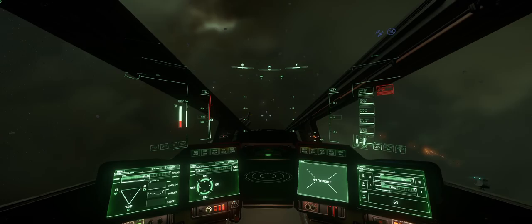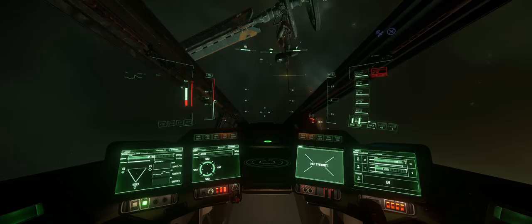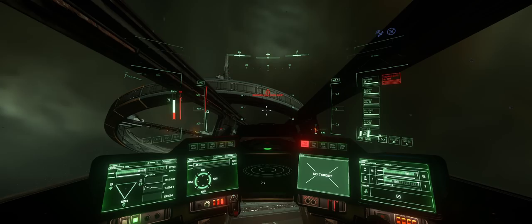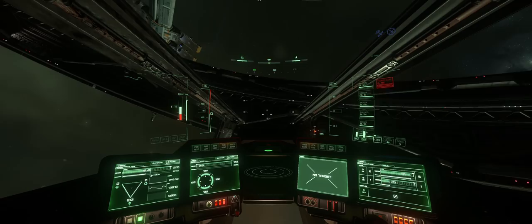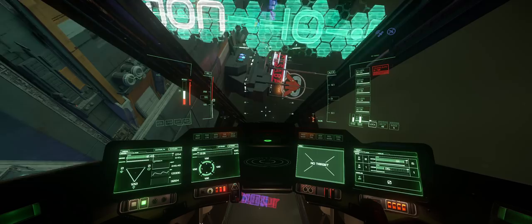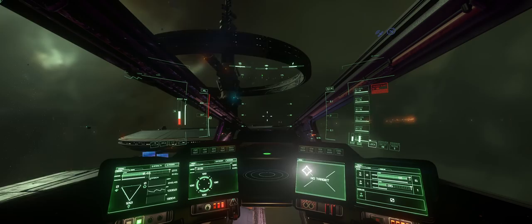The boost system in Star Citizen is very nicely done. Where thrusters typically provide a maximum thrust of 100%, holding down the boost button will provide additional thrust power in any required direction for the duration of the button hold. There is no set number of seconds a boost lasts, nor does it always force main thrust like in Elite Dangerous — you control the boost duration and direction. There is a boost capacitor with a set size and faster regen the more pips are set to engines.